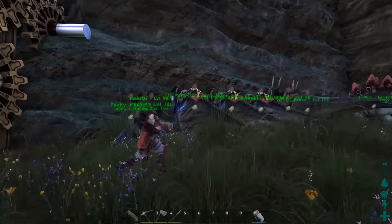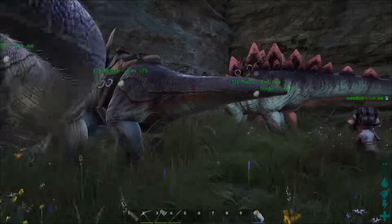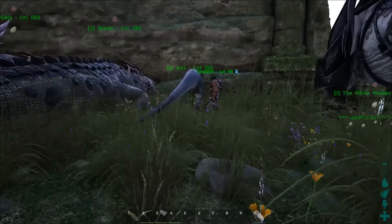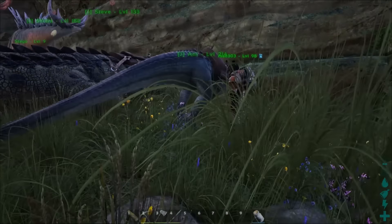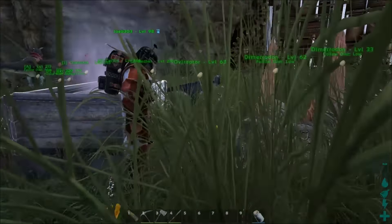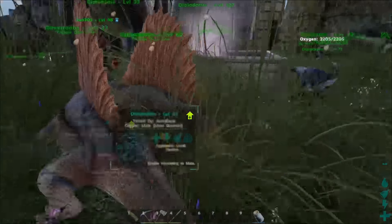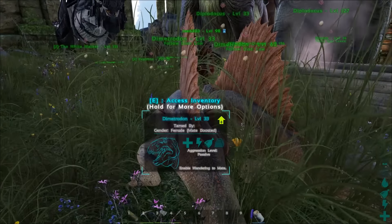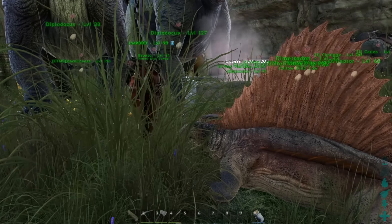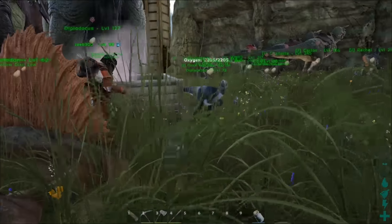Packies, Parasaurs, Trikes, Degos, Sarkos — there isn't a single Capro. I'm still looking for a decent little Capro to join this lady. Dimetrodons — they are a pain to tame. Quetzal Kibble, and the topo drain on these guys is ridiculous. They can drop a thousand topo in a minute. Absolutely ridiculous — that's not fun.